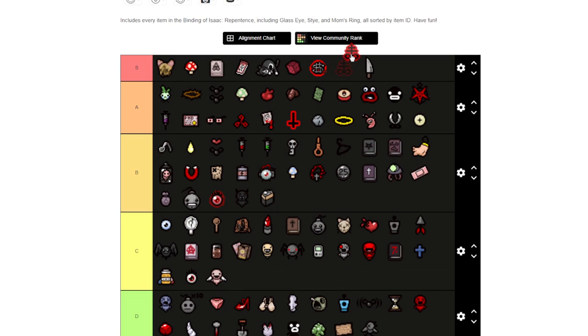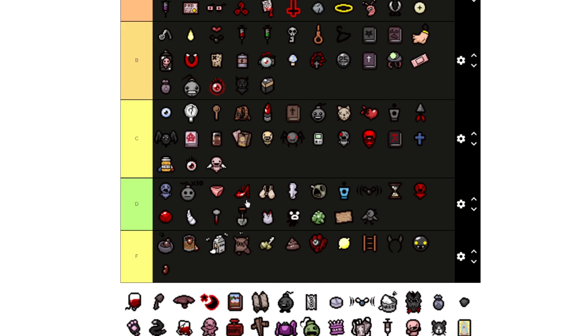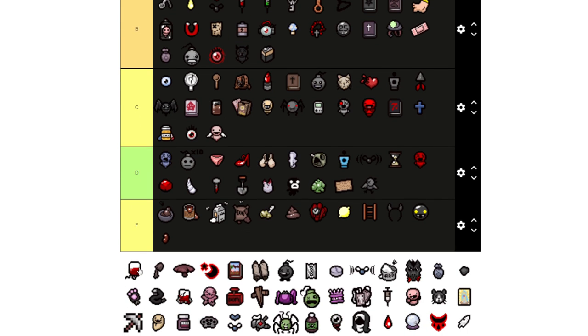Brimstone — I am definitely putting it at S tier. It's piercing and it's been weakened in Repentance, but it's still really good — a high tier item. It pierces through enemies at range and has a lot of fun synergies.